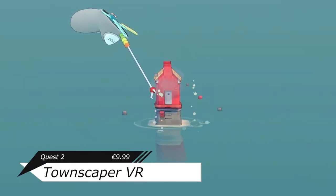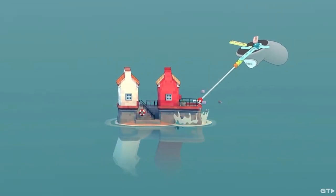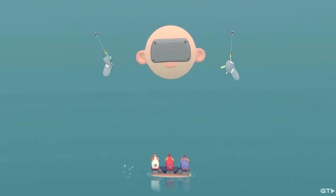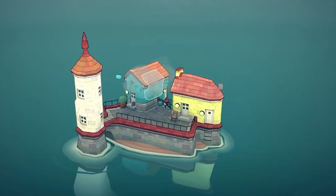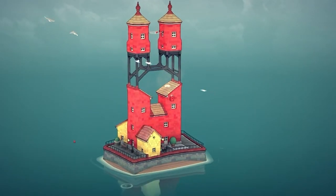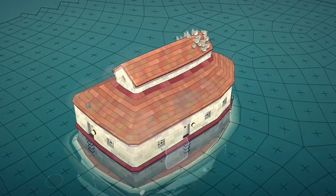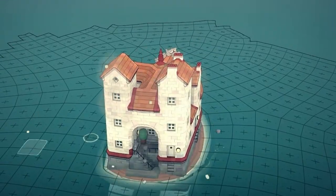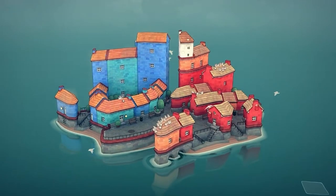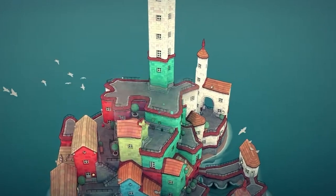Townscaper is a procedurally generated building app where you focus on building something out of nothing using various colors from the palette, which creates blocks that shift and change depending on where they're placed and with what, giving you full freedom of creativity. It's interesting in that things don't seem to get repetitive — one constellation of buildings won't be the same as another. There's no real point; it's just to build and enjoy whatever you're creating, removing all the traditional obstacles that games serve nowadays.